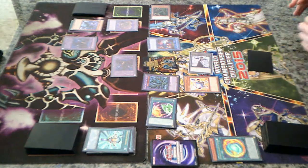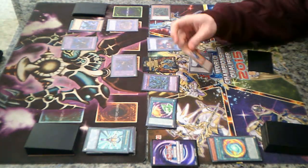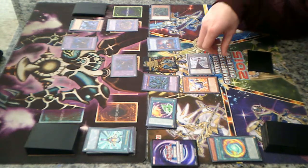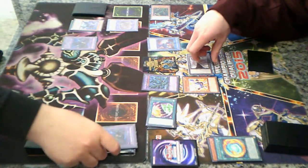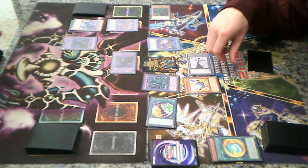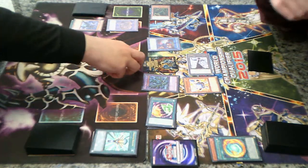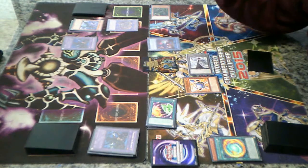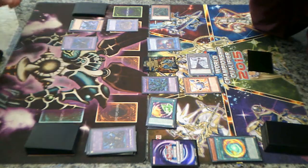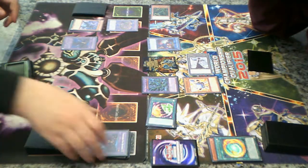We're just going to start swinging. Battery Man — swing at Thousand Eye Restrict. Wee Witch of the Princess. I think that should be game. Should be. 19 — that should be exact game, actually.